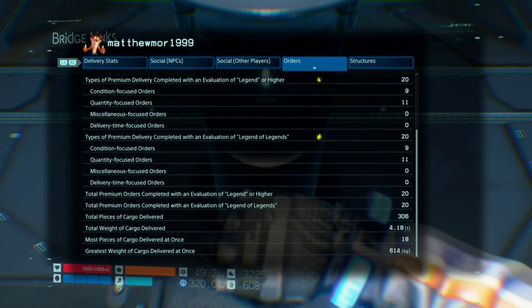However, there are four categories that you need to get 20 in. This is a big grind — this is not something you get early. You need: Condition Focus orders, Quantity Focus orders, Miscellaneous Focus orders, and Delivery Time Focus orders. You need to get at least 20 in each of these categories, so if you count that's 80 as a minimum.